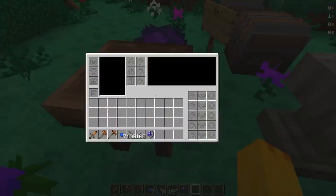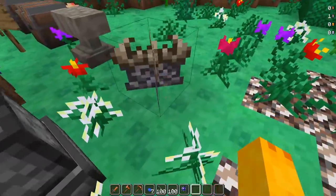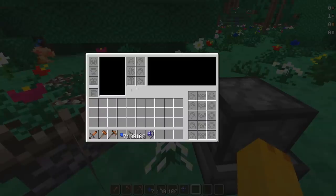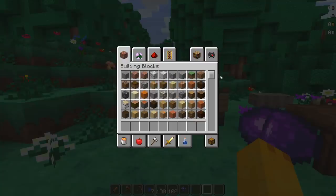We've got the workbench - I don't know how to activate it, I'm trying to right-click on it but nothing's happening. Same thing with the furnace - right-clicking, nothing's happening. Maybe these are still just work in progress. We've got the demon altar and the anvil. Maybe it's a proximity crafting thing where if you just stand near these you can now craft items.